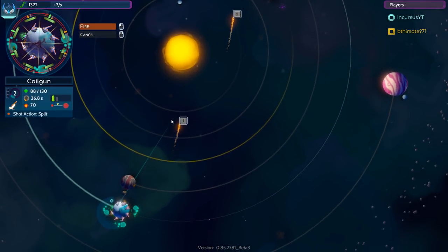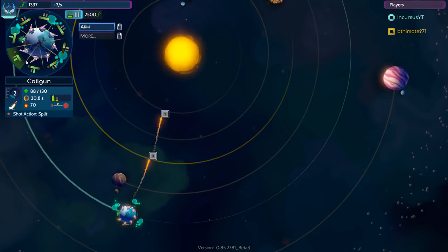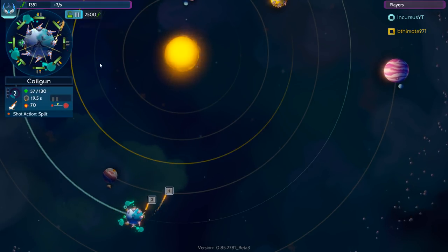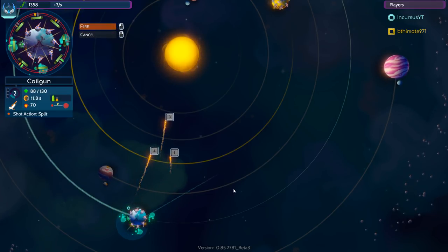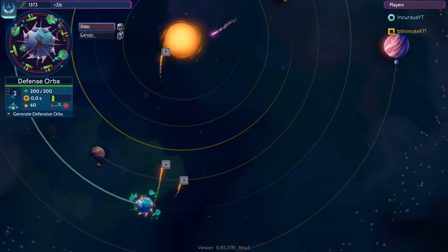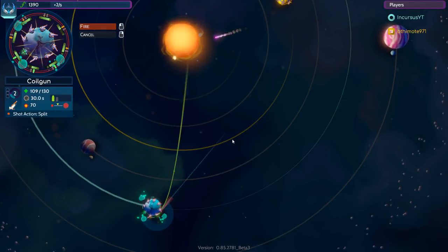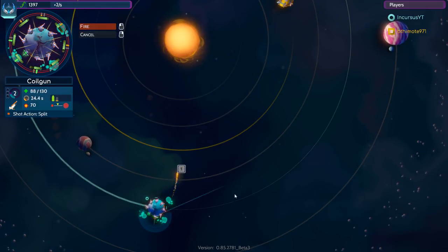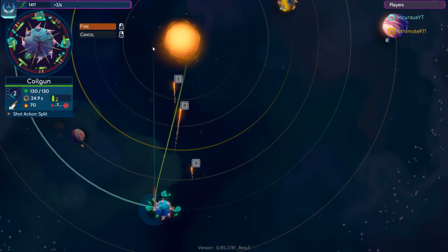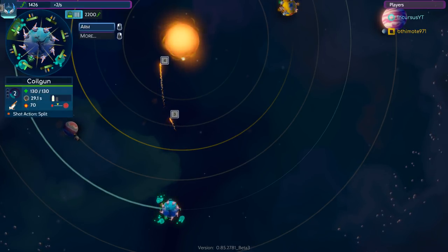My opponent is trying to farm some of the planets over there - that's fine, I'm just going to keep blowing up the sun. There we go, I could start shooting my opponent now but I just want to blow up the sun. There it goes - you can see it's having a rough time. My opponent wants to get in on this action. I don't know if he knows that blowing up the sun is going to be his doom, or if he just thinks it'll look cool - which it will, that's unquestionable. But it's not to his advantage to blow up the sun.